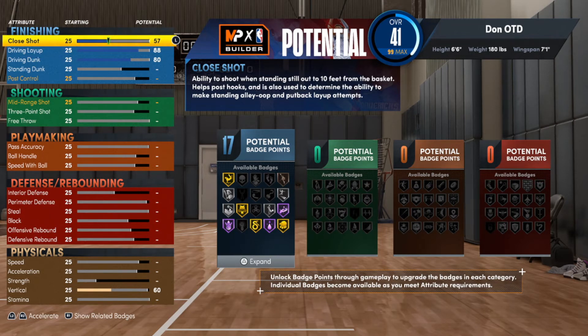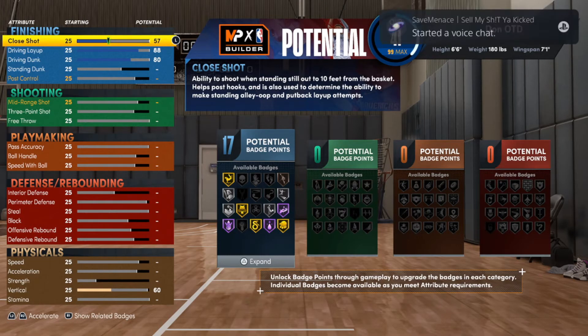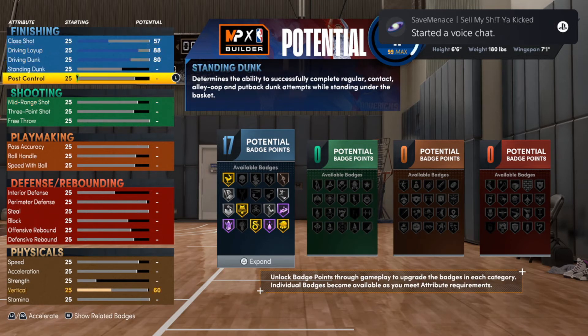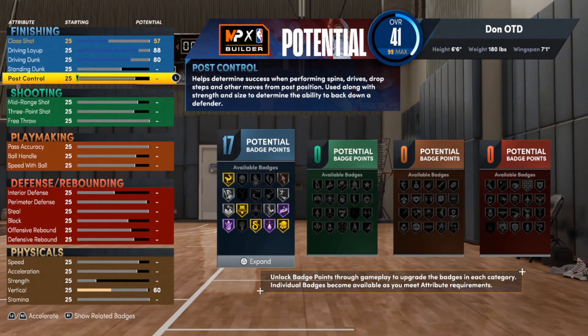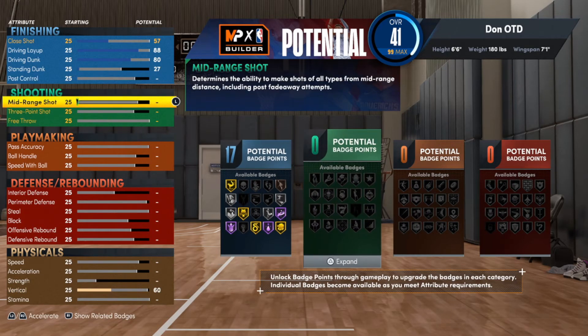Along with an 88 for the driving layup and a 57 for the close shot — you'll be able to finish under the goal over those little small guards, but that's pretty much it. And just to get rid of some leftover points, we can take the standing dunk down to a 27 — that's really just to eliminate points.